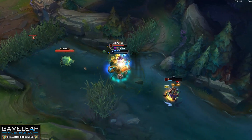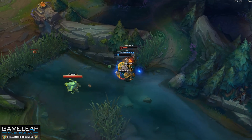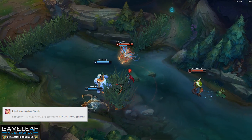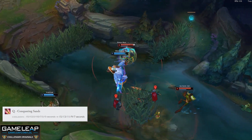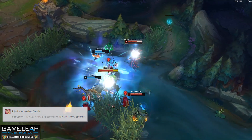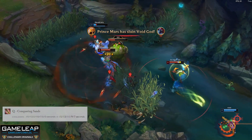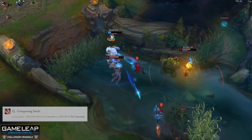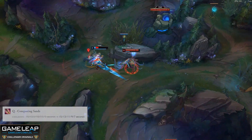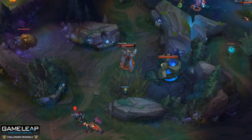This patch is full of action, and we can see that with the number one and two mid laners both getting nerfs. Azir is going to have a longer cooldown on his Q when it's fully maxed, meaning he won't be able to move his soldiers around nearly as much in a fight. This should allow you more opportunities to get around his soldiers and onto him, especially before he's able to get 40% CDR. Although this is a decent nerf, I think Azir will still be a highly contested pick at the highest ELOs.